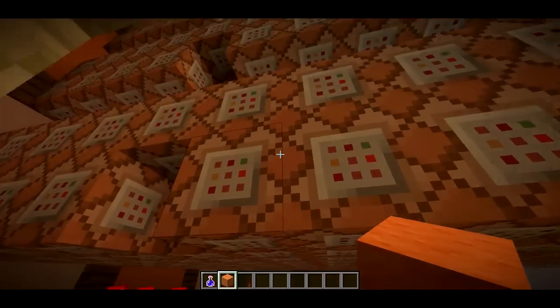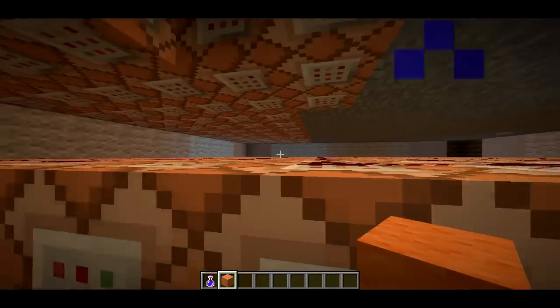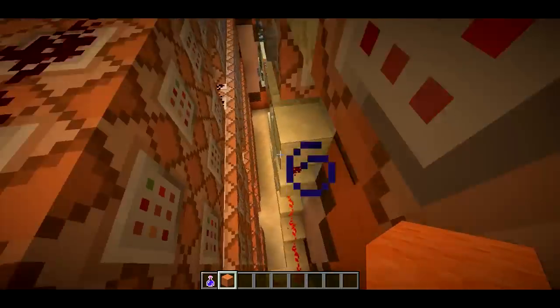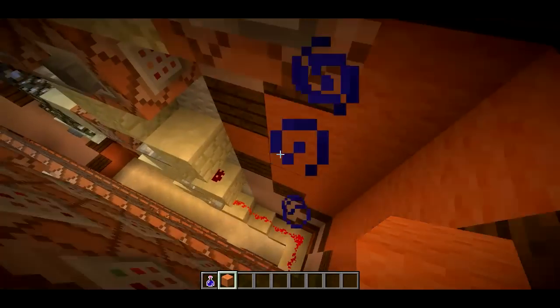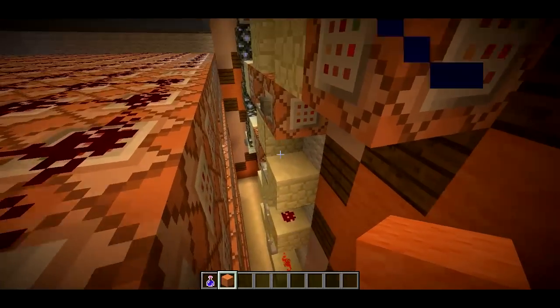Basically all of these command blocks create the pumpkin — there's like a hundred-something of them. They summon the pumpkin skin first and then summon the redstone. I used a new filter to summon that giant block. I'll probably be releasing that filter soon — it basically will summon an entire structure using set block.